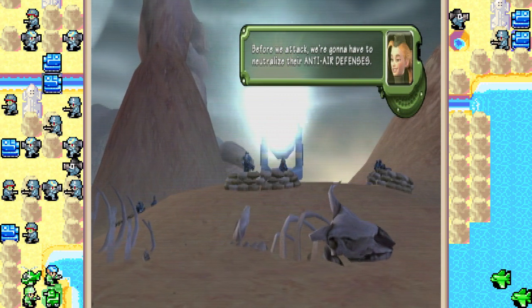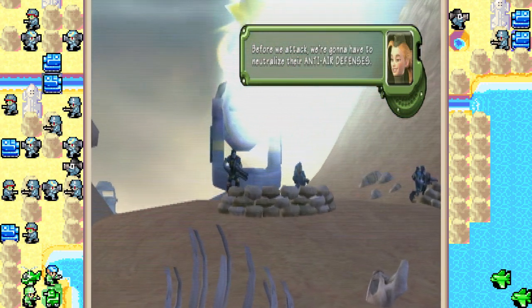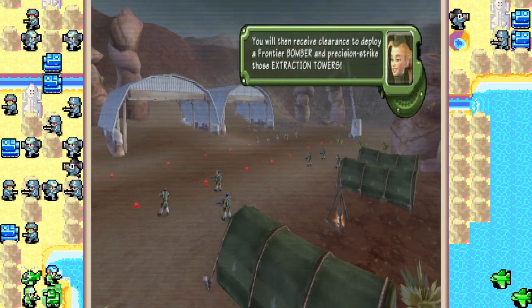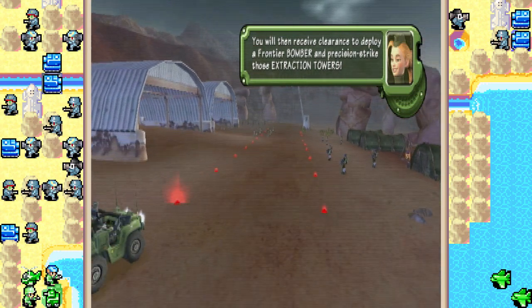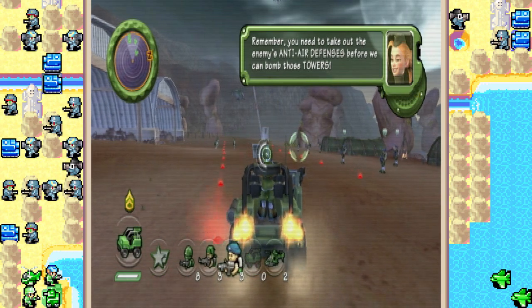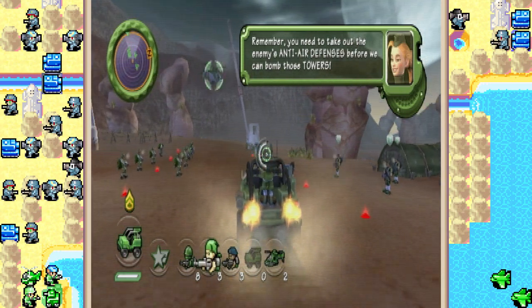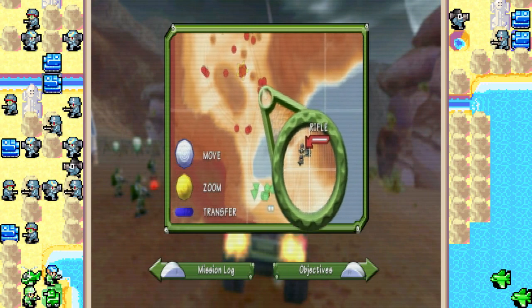Before we attack, we're going to have to neutralize their anti-air defenses. You will then receive clearance to deploy a Frontier Bomber and Precision Strike those extraction towers. Remember, you need to take out the enemy's anti-air defenses before we can bomb those towers. Yes ma'am. So like I said, this is one of the more open-ended missions.